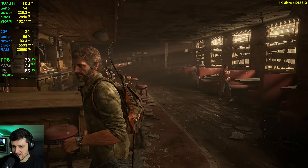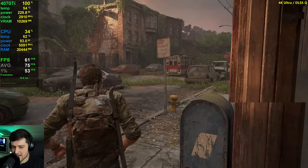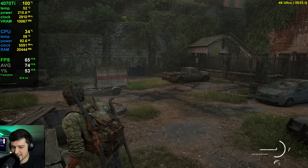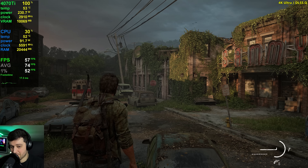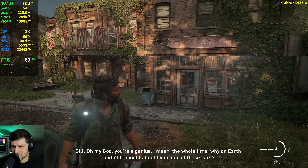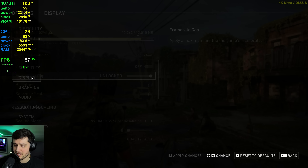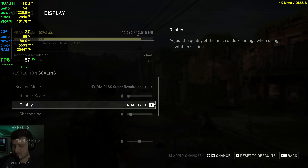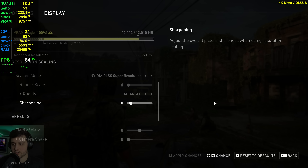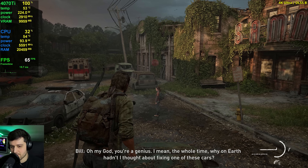70 frames — that's pretty good, actually. The FPS do drop a little bit outside, down into the 50s at times. Whenever I move the camera around it can go down to 54. Still not perfect, but it's getting there. I think with balanced DLSS it will get there, and if you play on high instead of ultra, it will also get you 60-plus using DLSS quality.